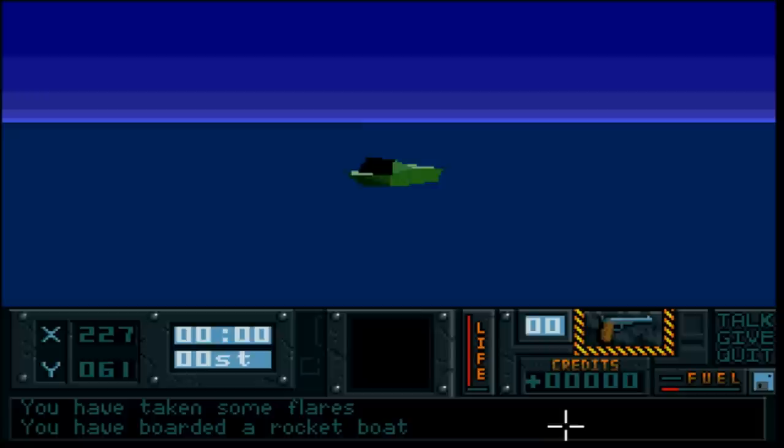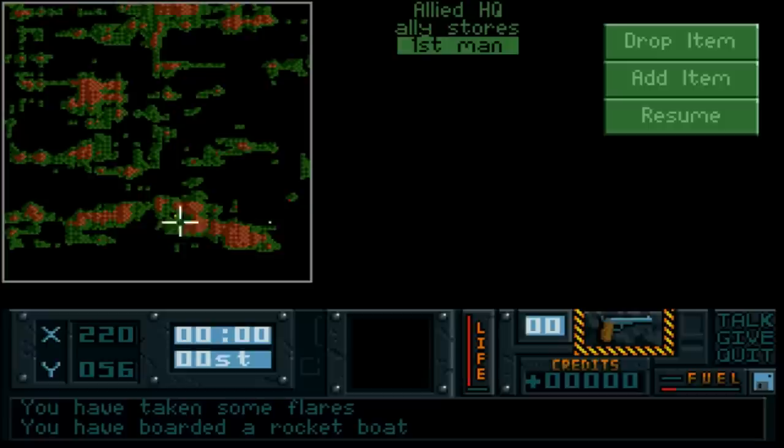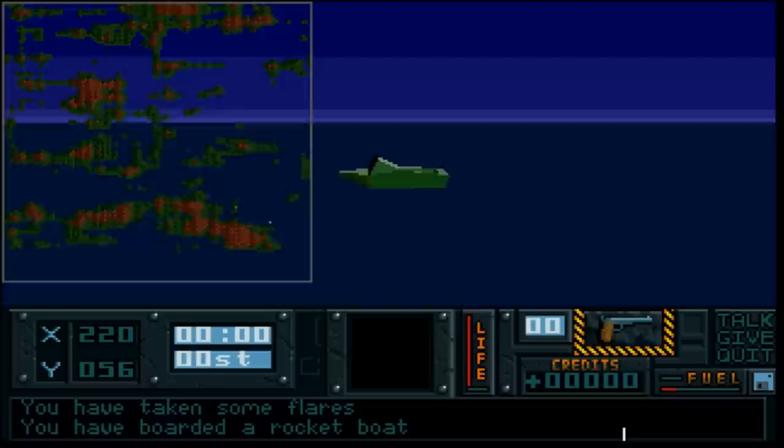Where are we going? That is a good question. Have we got anything to help us? What happens if I press M on the keyboard? Oh, I get a handy map. And L brings up a logbook. So those are the allied stores, and that's the first contact you need to find and interrogate in this adventure mode.